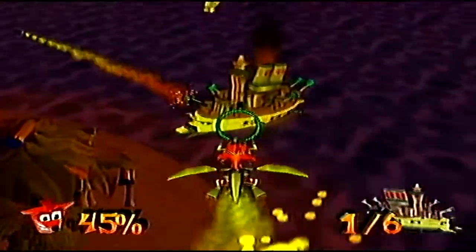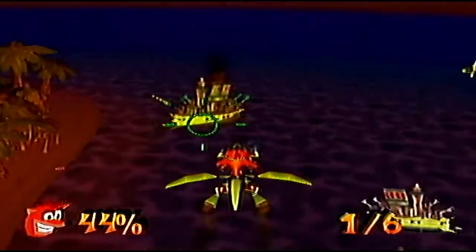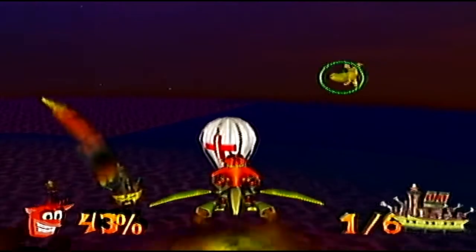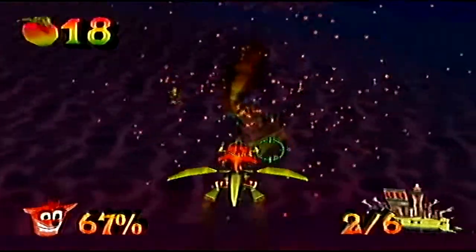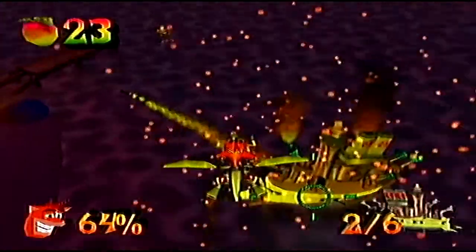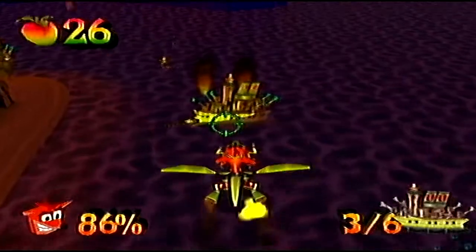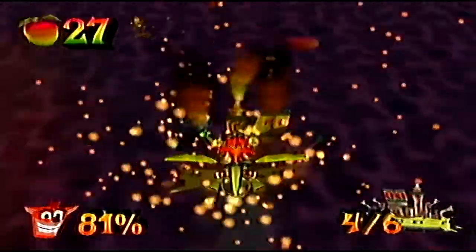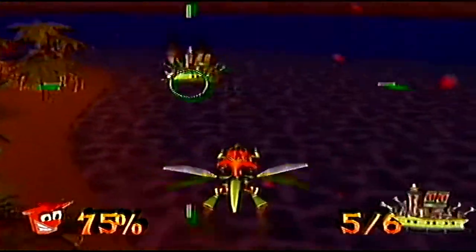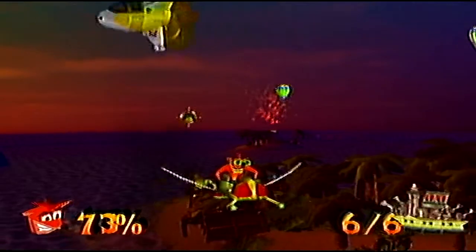I mentioned in the previous episode we were going to underwater levels, and indeed Wrath of Cortex does have underwater levels. This level is harder because you have to hold the A button to lock onto each of the ships, unlike in the flight levels in Crash 3 and Tornado Alley, where you had a machine gun and could hold A to easily launch a missile. It's similar gameplay to what would later be used in the likes of Ratchet and Clank.